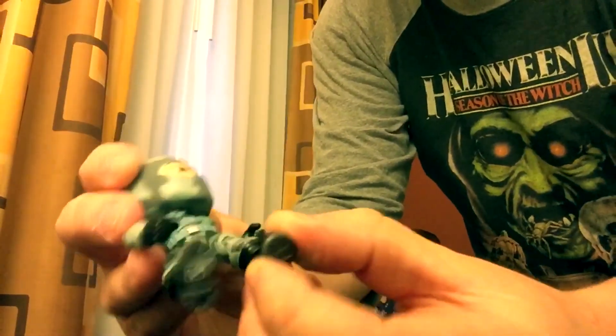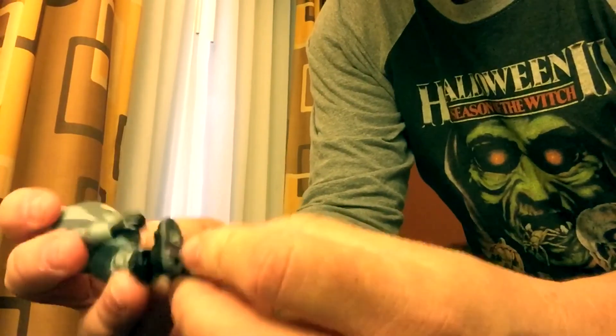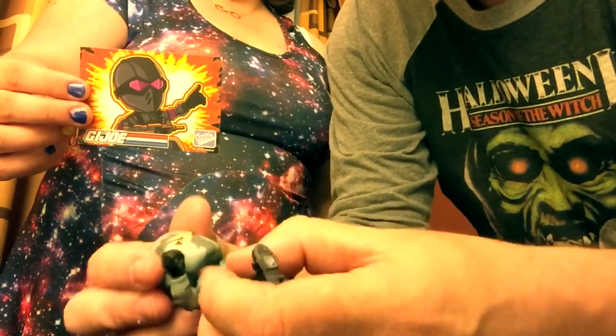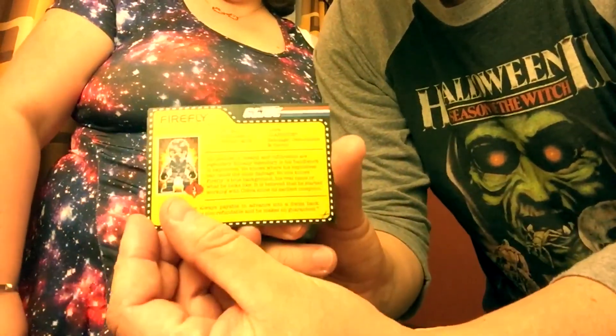That's cute, he moves - his body parts move. So guys, this is what they look like. They're pretty articulated, really. The feet move, the legs move, arms move. And there's the card.